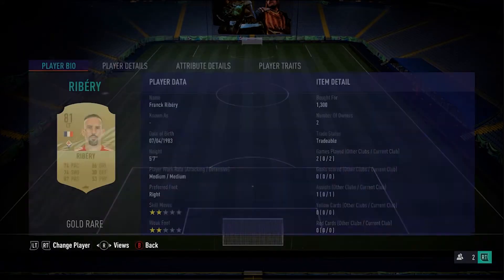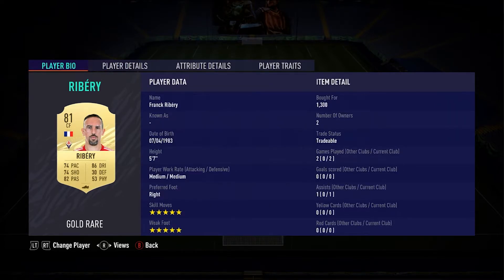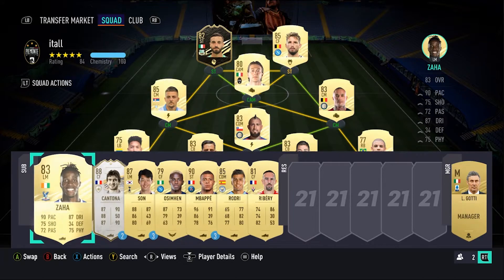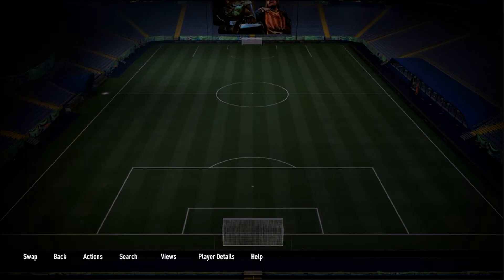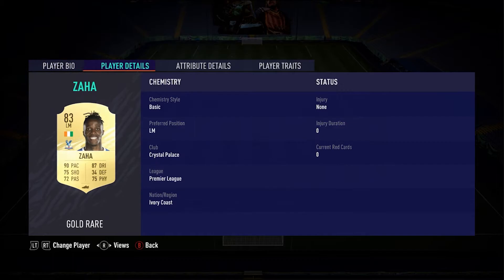I've been trying Ribery out the past couple games because of that 5-star, 5-star at CAM. He's been pretty decent, not a bad card at all. Definitely recommend him — he's only 1,300 coins, and that was just a lazy buy. Some other notable pack pulls: I got Zaha out of a 7.5k pack that I got for objectives. He's been pretty decent for me. I'm thinking of branching out, maybe doing Prem on the left, Serie A on the right, because Zaha is just too good not to use. Those 5-star skills, that pace and dribbling — and the strength too, I didn't realize he was that strong.